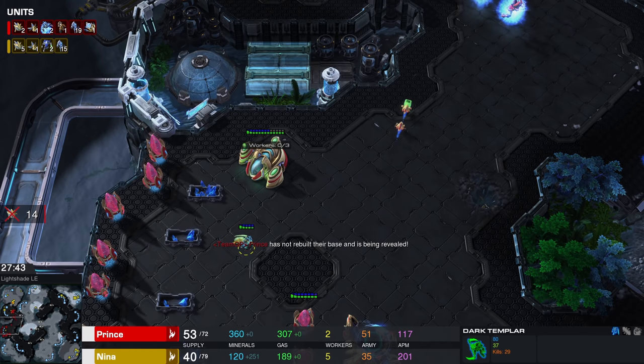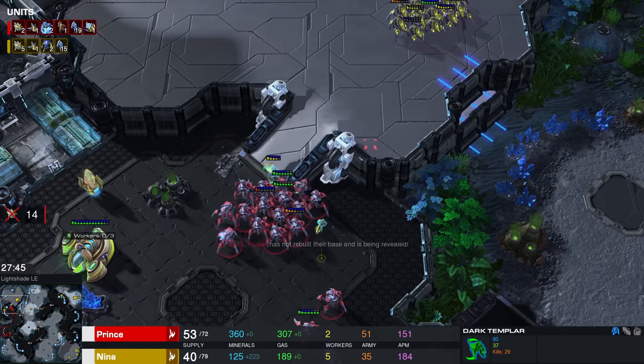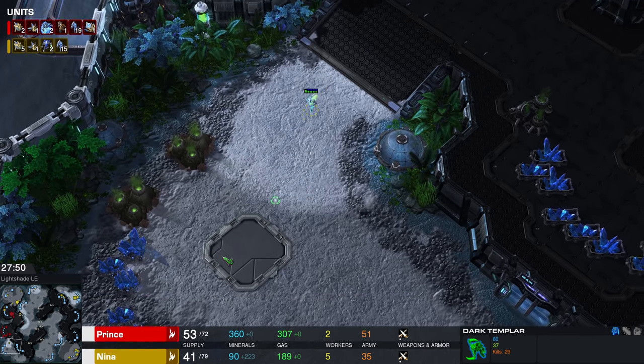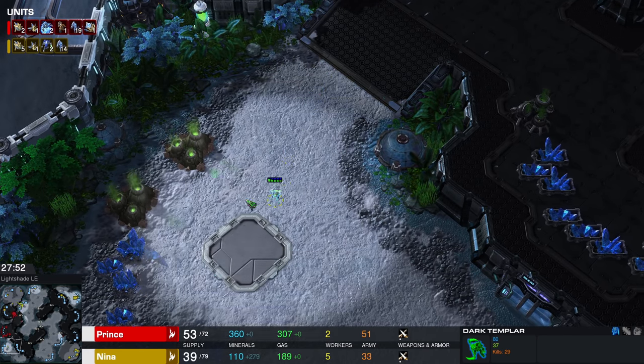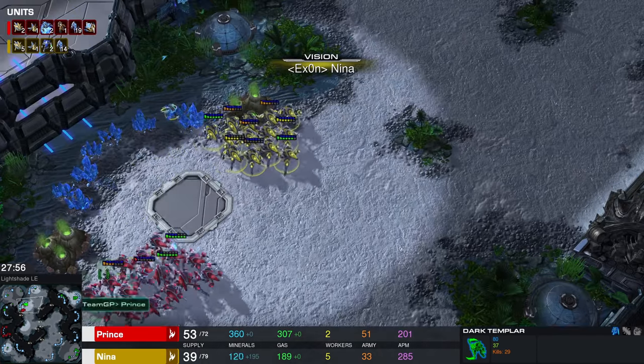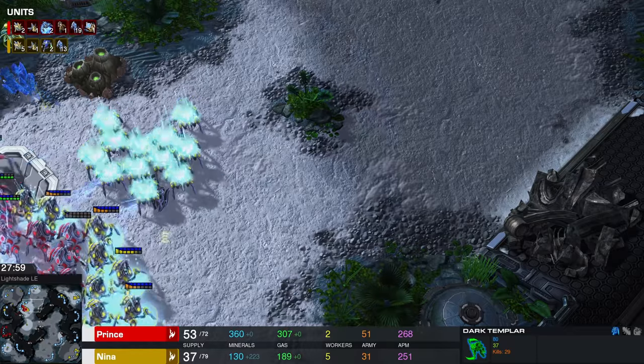This probe in the top right corner gets killed — well, it will stay alive for a little while longer at least. Apparently the finishing move was allowed right there on those Stalkers. Prince at this point knows there is another base here for Nina, but he has been revealed, so Nina can see everything on the minimap as far as the final structures go. The hero Dark Templar is still going to town — 29 kills, not bad.